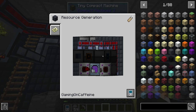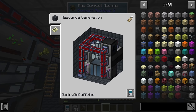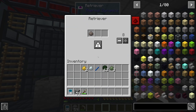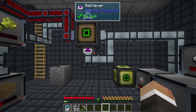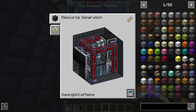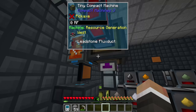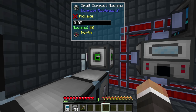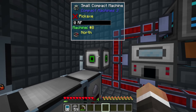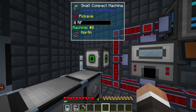Over here we have our compact machine making and using pickaxes to generate resources. As usual, the resources are collected by the nullifier and pumped out and distributed amongst these caches. We have the retriever pulling the iron grit back in to make more iron pickaxes. Everything else here is basically the same, with lava from the magma crucible being placed in that portable hardened tank. Over here we have our new fission reactor set up at the end of the last episode, producing just shy of 2000 Redstone Flux per tick.